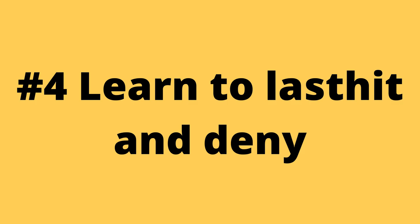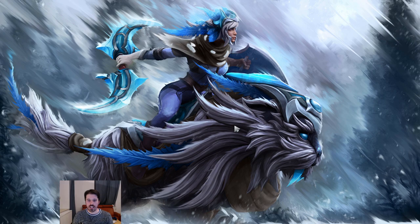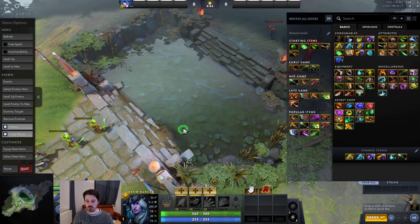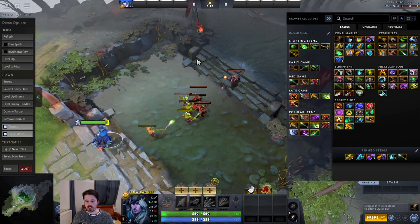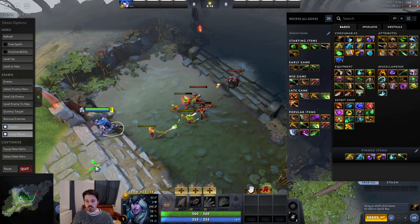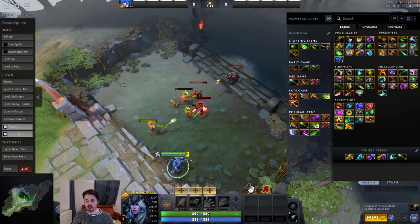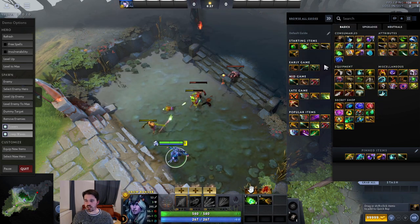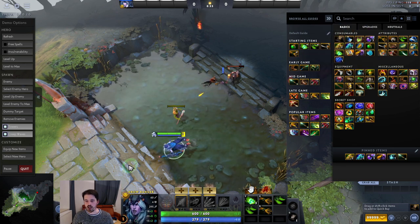Number 4: learn to last hit and to deny. You only get gold if you actually get the last hit on a creep, so especially in the laning phase, it is very important to be able to get last hits consistently. Your opponent is going to try to distract you from that, which is why we need to practice. The first step is to practice in demo mode, which you can do with any hero or even while you're searching for a game — it's a great way to warm up. You can even buy realistic starting items to have the kind of damage values you'd have in-game.